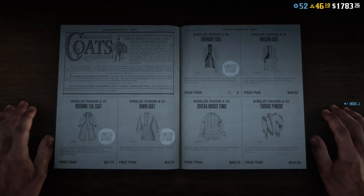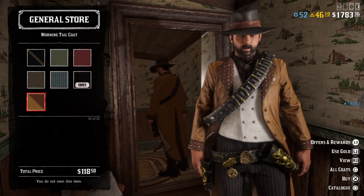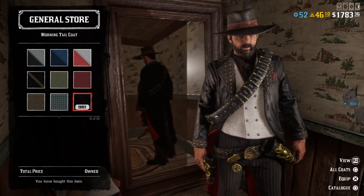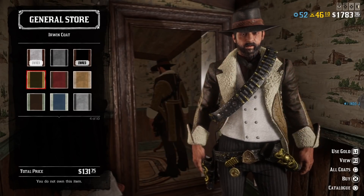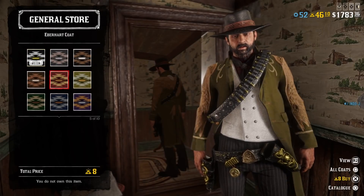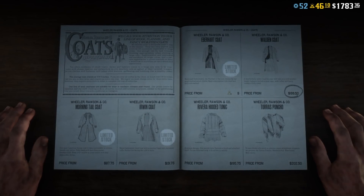The Morning Tail Coat is unlimited stock again — this is the best coat in the game, you should get this one, there is no more beautiful coat. The Erwin coat is also available again, unlimited stock. And the Eberhard coat is also unlimited stock this week.